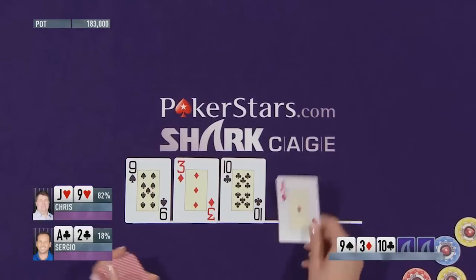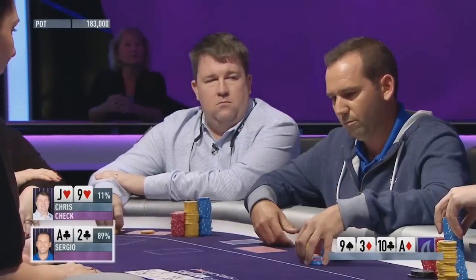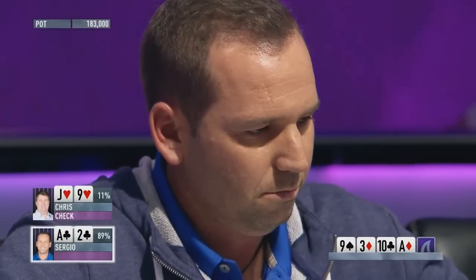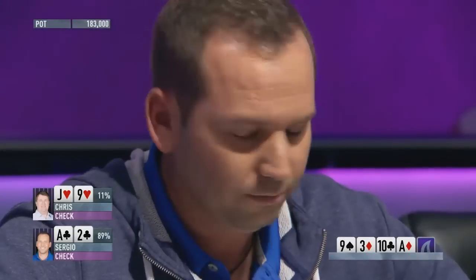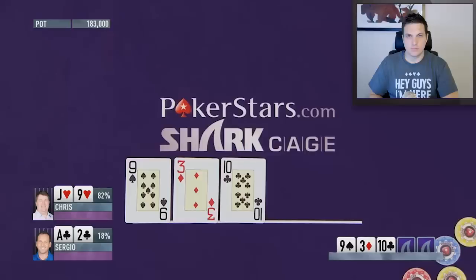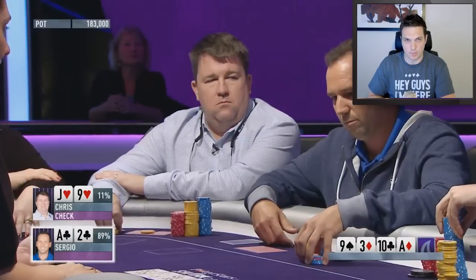An ace on the turn gives Sergio top pair. The turn is one of the three best cards in the deck for Sergio — he turns top pair with ace-deuce. Chris Moneymaker checks middle pair and can't be too happy with what's developing.